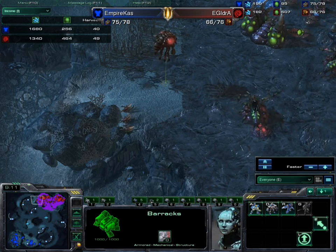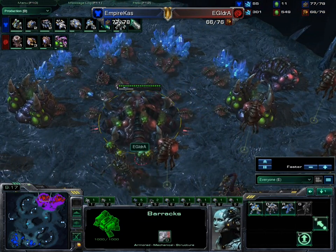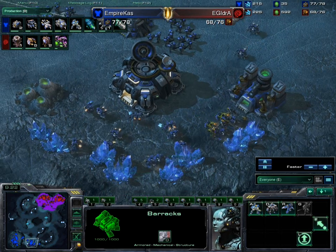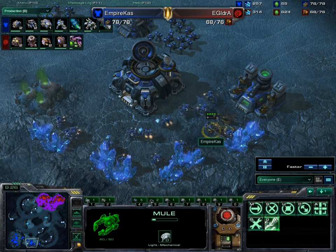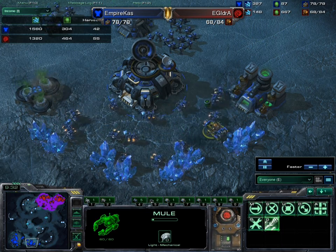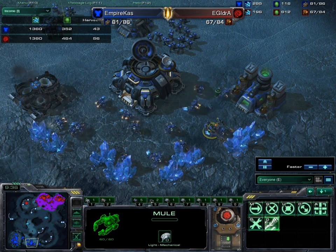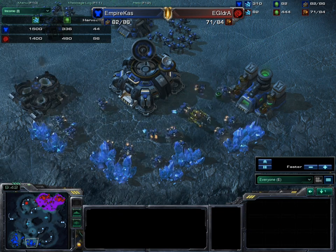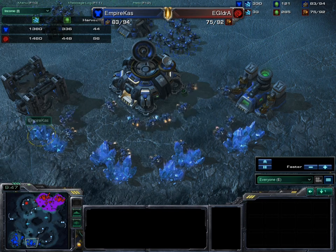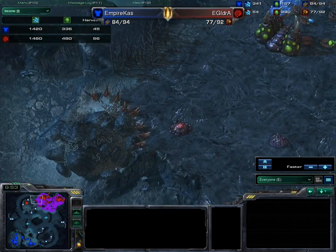Even though IdrA produced more units early for security, he's actually ahead in harvesters. However, Cast has mule power really boosting his economy. Income-per-minute is looking pretty much even right now — Cast's income dips slightly when the mules disappear but rises again when new mules are summoned, keeping them roughly equal overall.